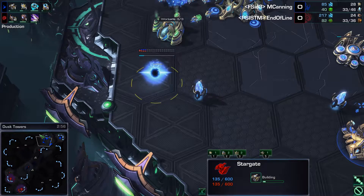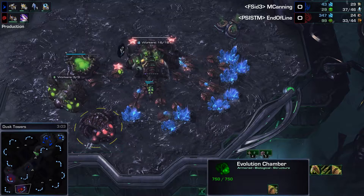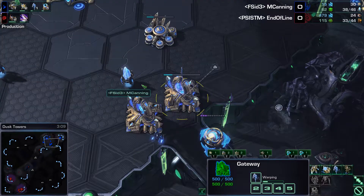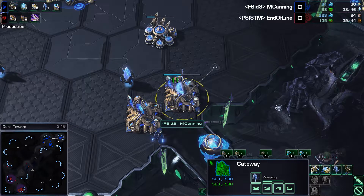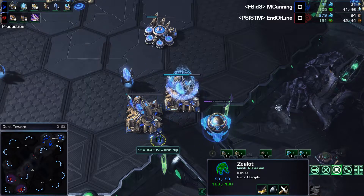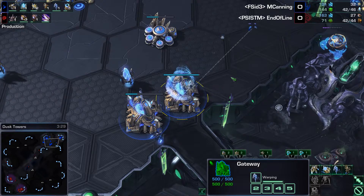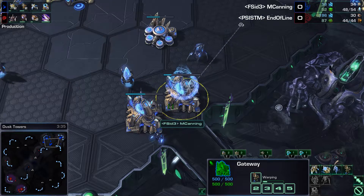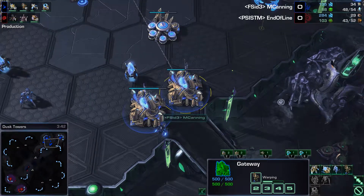I'm hoping he gets some Phoenixes out of here. If he could get an Oracle out on time, I'm not sure. Evo Chamber going down for End of Line along with Speed about to finish up. And here's an interesting thing from M. Canning — he's getting a Stalker. Sometimes you'll see Double Stalker production, sometimes Double Adept out of these Double Gateways. He's elected to go Zealot first, then Stalker, along with Adept afterwards. Getting a quick Stalker out to be able to shut down any Overlords and possibly indicate a timing attack coming.